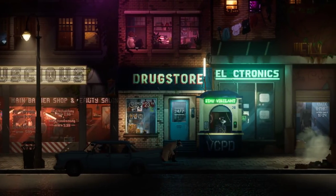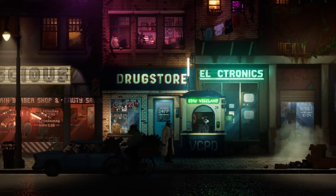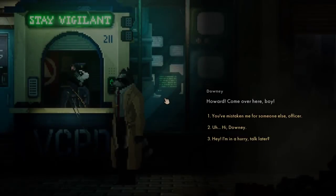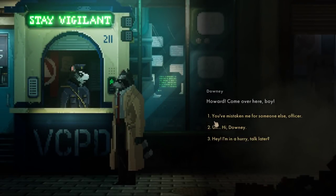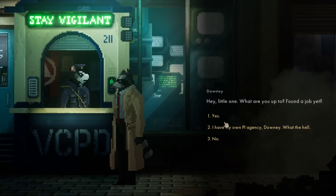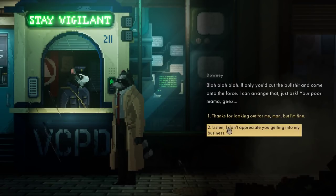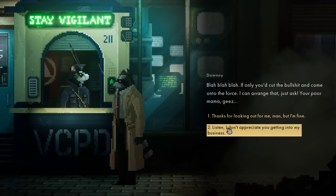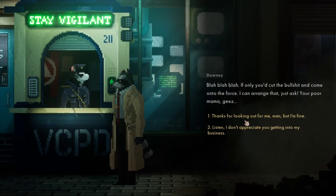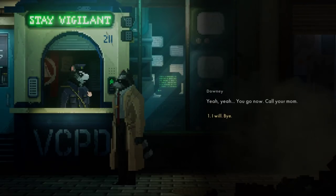Let's stop, Howard - come over here, my boy. Hi Downey. Hey little one, what are you up to? Found a job yet? My own PI agency, Downey. What the hell. If only you'd cut the bullshit and come onto the force, I can arrange that - just ask. Your poor mama. Thanks for looking out for me man, but I'm fine. Yeah yeah, you go now. Call your mom. I will. Bye.